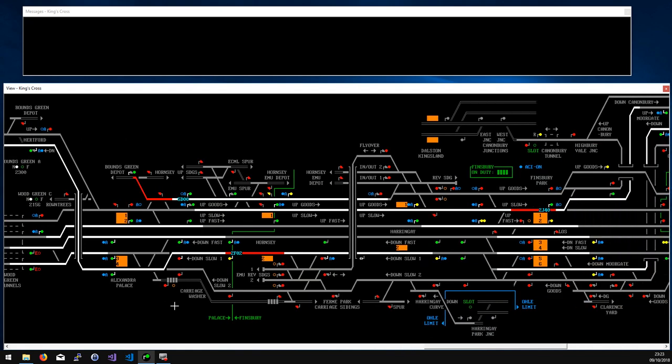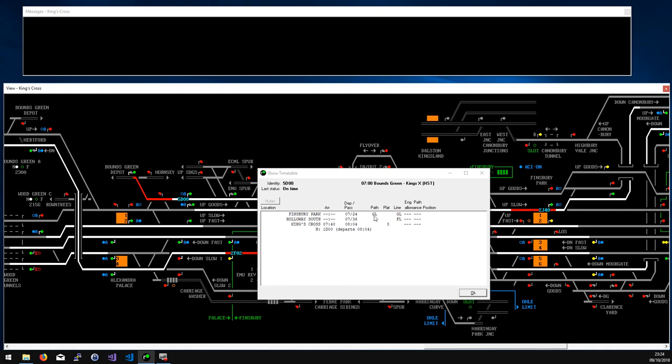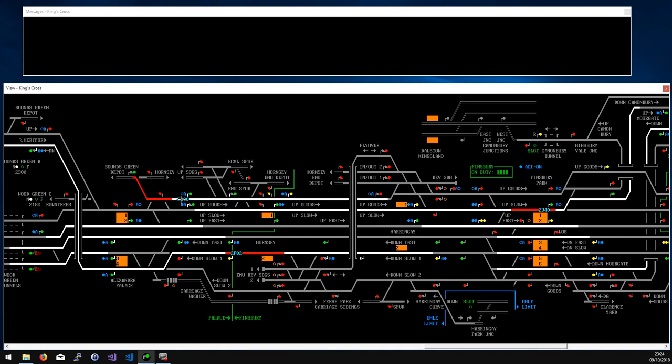This is the most complex part of the simulation, but you get used to it quickly. Most of the action is at Bounds Green depot south and Hornsey EMU depot south — almost all trains coming into and out of Hornsey use those entry and exit points, and most trains coming out of Bounds Green come out there too. They're both bidirectional. Services coming out will either go all the way to King's Cross following the goods line and joining the fast line at Holloway South, or they're going to St Pancras via the reversing siding, over the flyover, and through Harringay Park Junction.